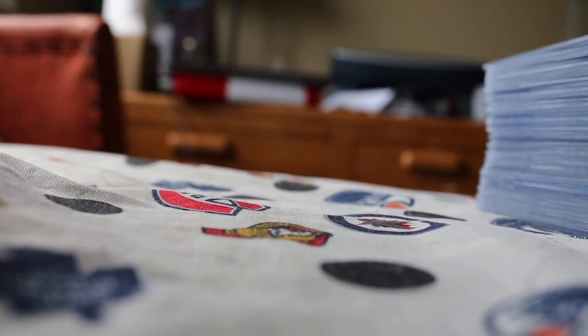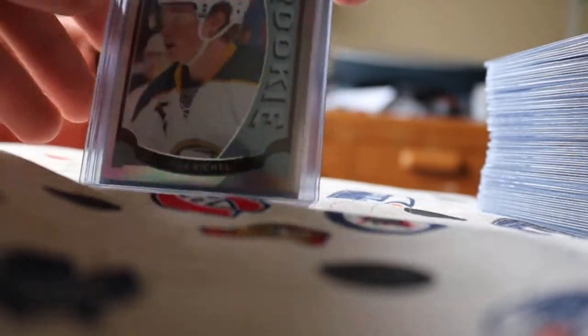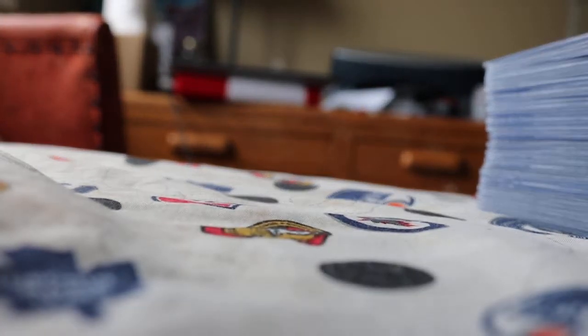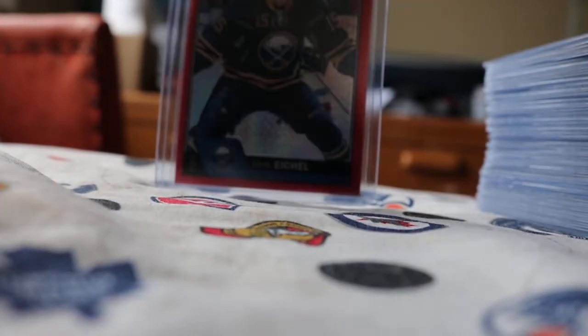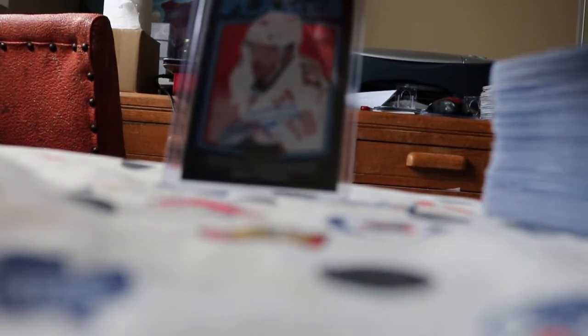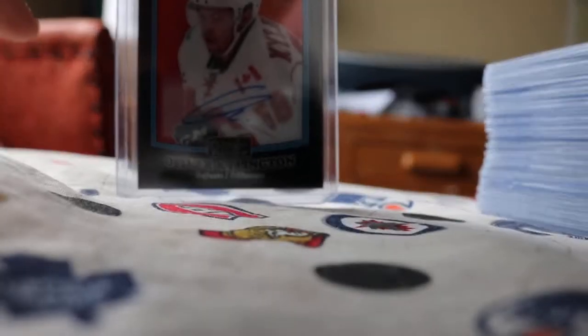On to Buffalo — we got a Jack Eichel rainbow rookie, which is nice. We also got a Hudson Fasching Tracks rookie, and a red prisms numbered to 199 of Jack Eichel, but not from his rookie season unfortunately. We also got a nice Calgary Flames card — an Oll Killer autograph black retro auto. It's nice to hit a PC card, so that one goes straight into my Killington PC.